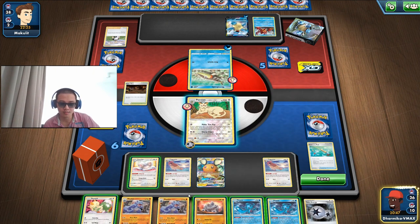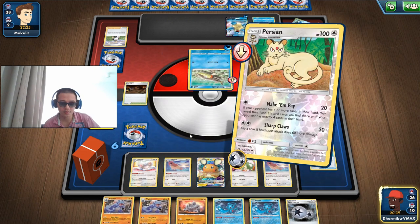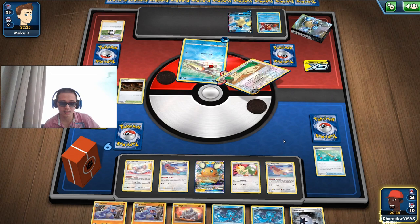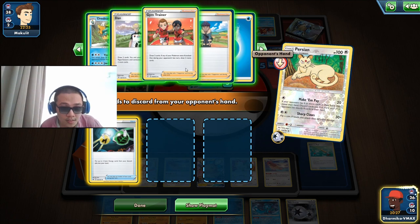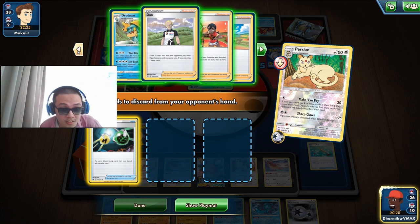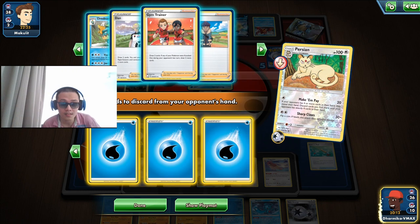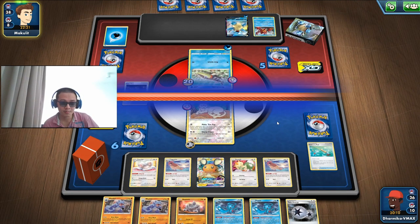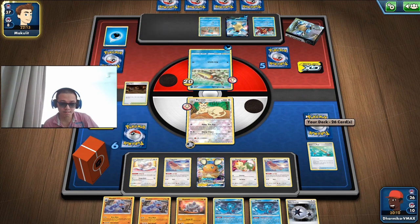The bad thing about Cinccino is you can't do anything if you need to draw and you need to discard — you really need to choose whether you want to discard a card from your hand or draw something. I'm probably gonna do that one because their Arrokuda is stuck in the active spot, and if they don't have a Baraskewda or enough energies then they can't do anything. Gym Trainer — I've never seen that before. Champion's Path? First time. Let's discard their energies — let them draw as much as they want but no energies.